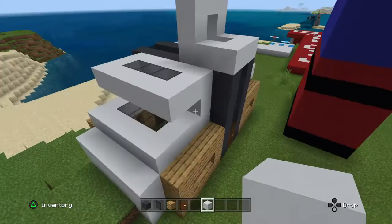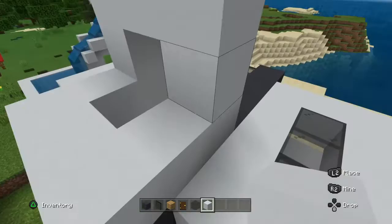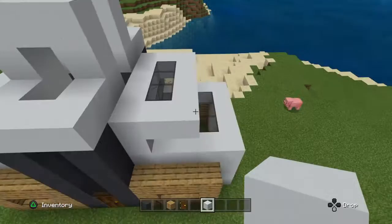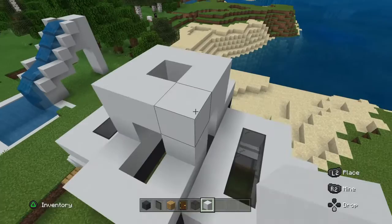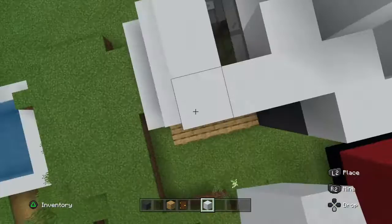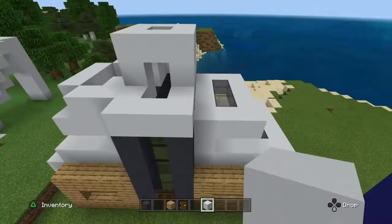I'm going to go up one more and do this — yeah, that's cool. Do it on the other side too, so that's three: one, two, three. Then put one bit right in the middle, right there like that. Then I'm going to connect them up like this. Come out like this — this is going to be the balcony and you can look down into the house from the balcony.